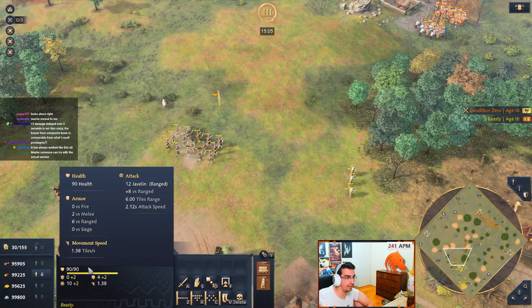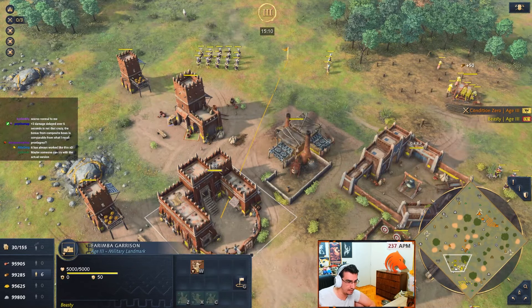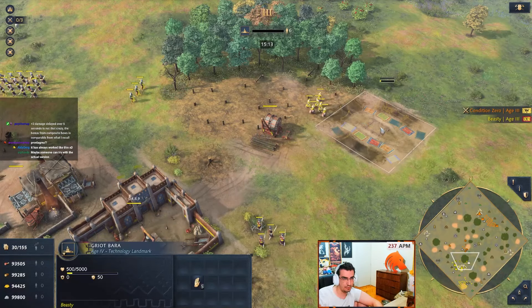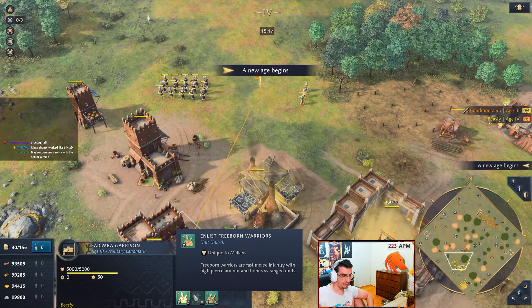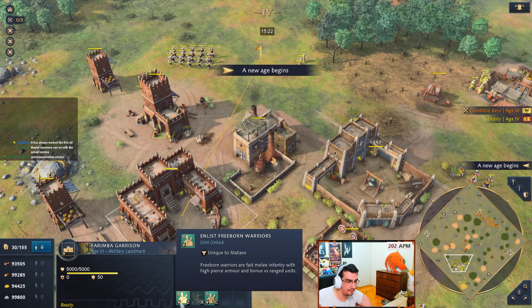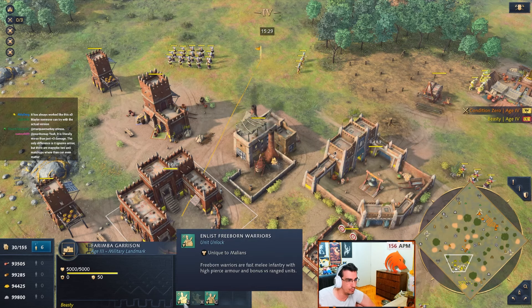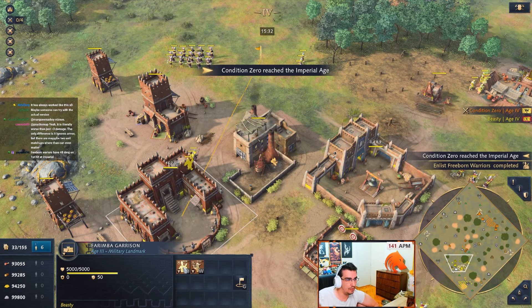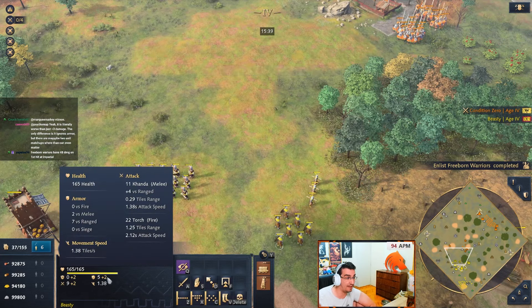Let's continue - we can test that another time. Javelin Throwers - the Manza ones seem really good. I don't know what the other ones do exactly, which we're gonna test in a second. Let's age up and then I'm gonna reset the game to get the other one. Now when you age up to Imperial, you can get another one of these - Freeborn Warriors or Manza Musafati. Let's go for the Freeborn Warriors.